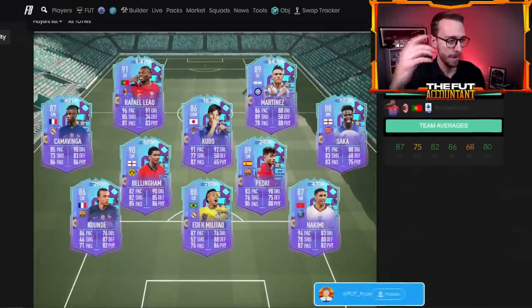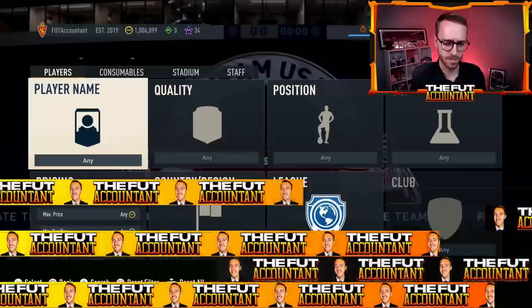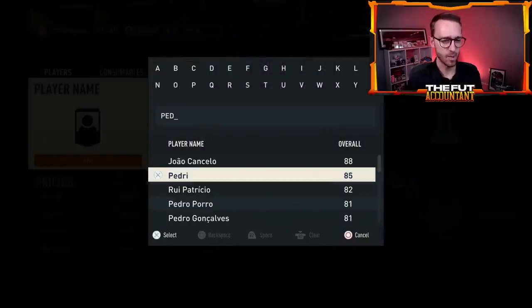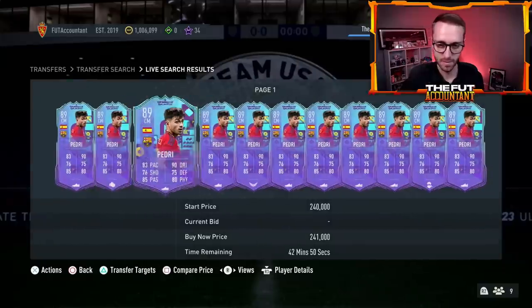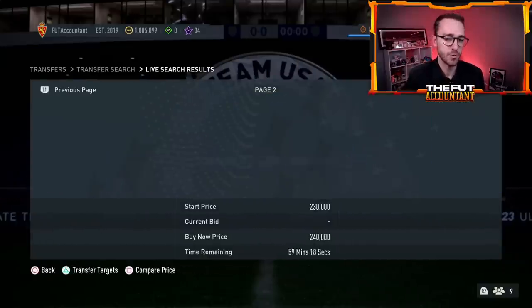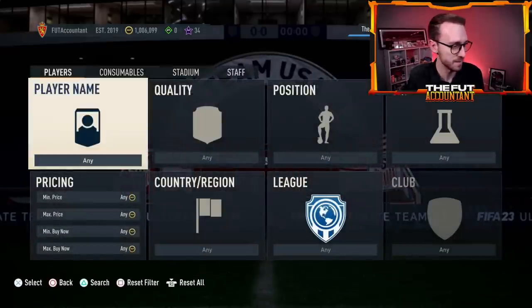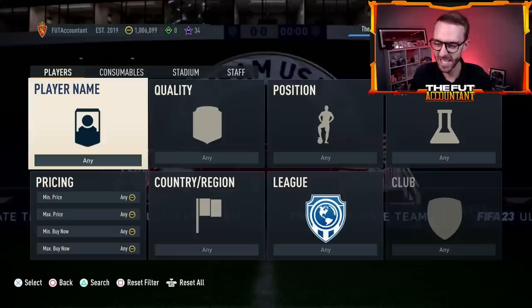Of course, World Cup icons are packable from upgrade packs too. We don't know what upgrade SBC will drop, but it's been a minute since we've had 78-plus player picks — about two weeks. Maybe we'll do another player pick upgrade. I would not be disappointed if they dropped the 80-plus double. I know people weren't super happy about the promo card drop rate from those, but the fodder drop rate from those 80-plus doubles was fantastic. Bring on the upgrade packs, EA Sports — I'd love a chance at packing any of these phenoms like Leao, Kamavinga, Bellingham, Pedri, Saka, Hakimi. You can't go wrong packing one of those cards.